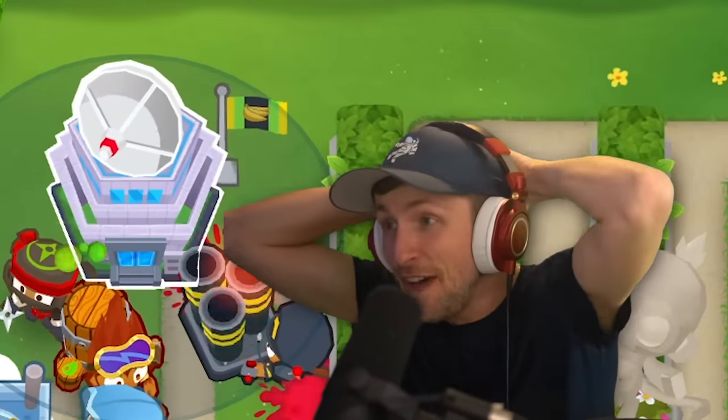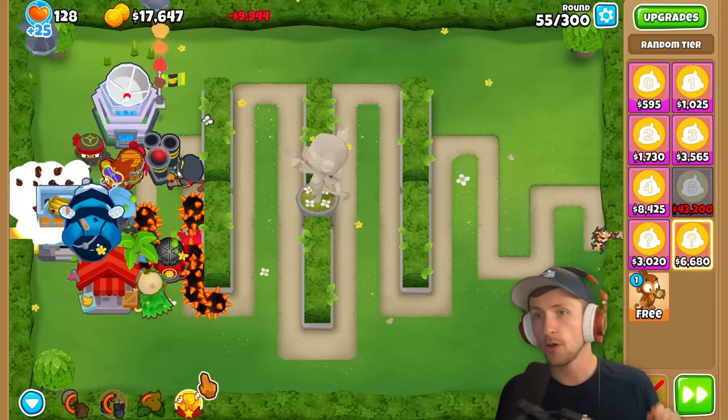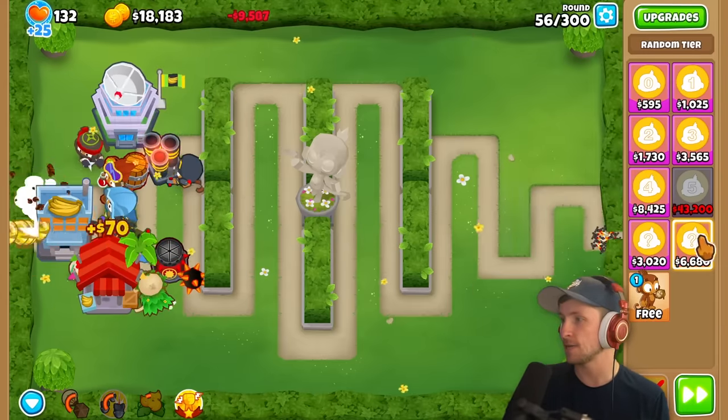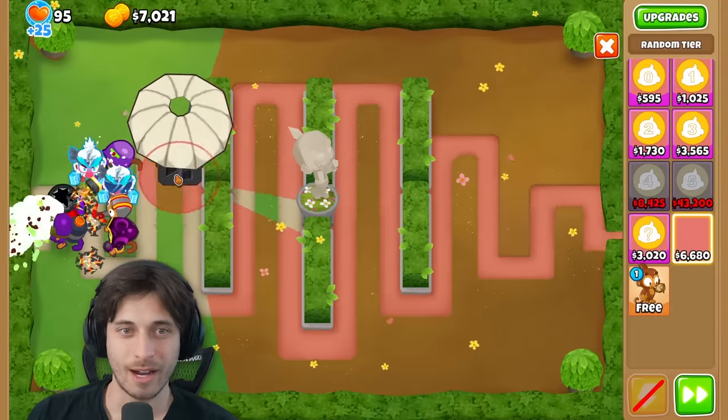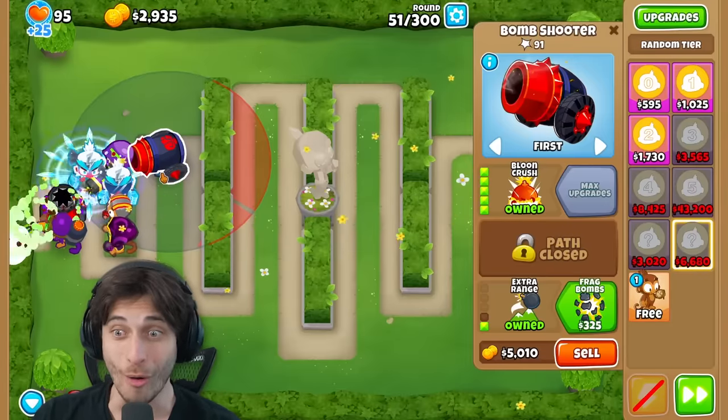Saber gets Homeland Defense and is thrilled despite it being in a bad spot. Then the narrator gets Balloon Crush - a powerful T5. Saber is shocked - both players are pulling great T5s now.